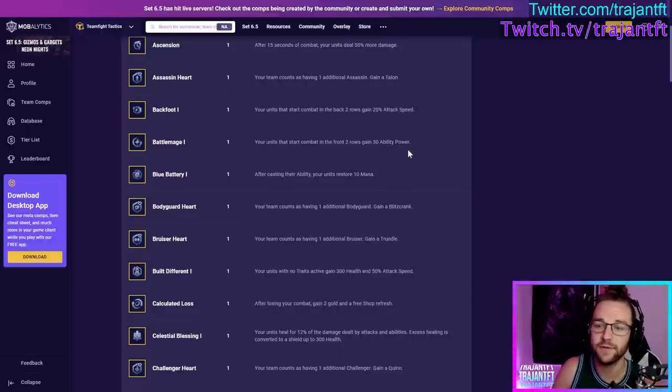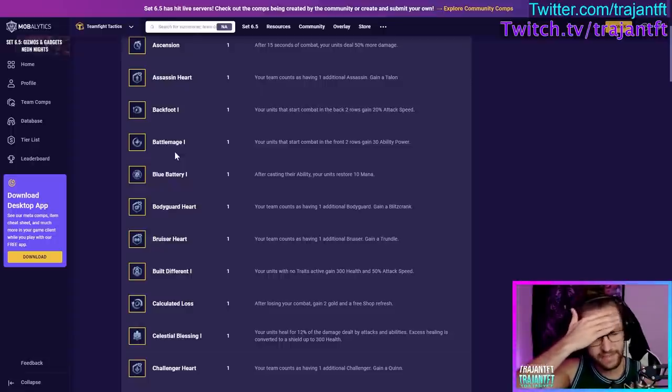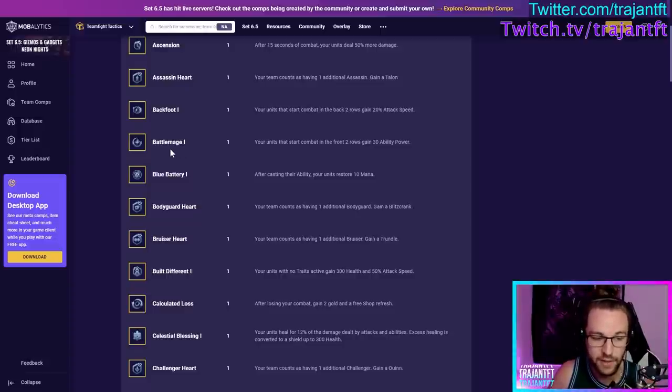Battle Mage — your units that start combat in the front two rows gain 30 ability power. It's kind of hard to play around since there aren't a lot of frontline AP carries, but it can be very good. I like it with Bruisers, with Arcanists if you're rerolling Vex or Swain, with Renata Bruisers since you can put Renata in the second row, and it's not bad with Ari in the second row. Blue Battery — after casting their ability, your units restore 10 mana. This is good in most scenarios but especially good with units that have low mana costs, like Ari or Brand.